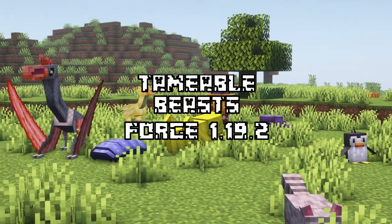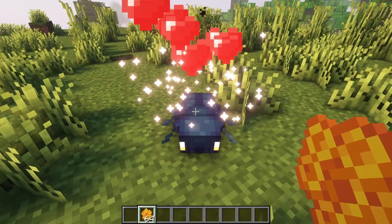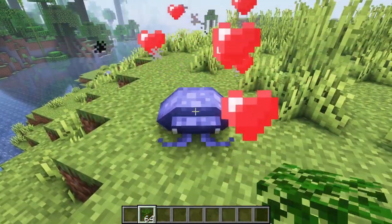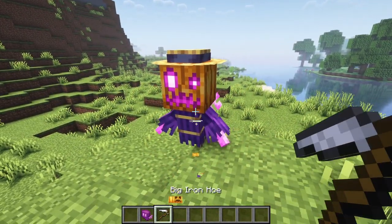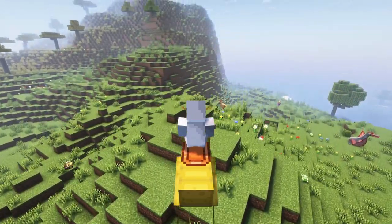After that we have Tameable Beasts. This mod adds quite a few passive or neutral creatures into the game. All of them can be tamed with certain items and most of them have small and fun interactions available, while some of them can be ridden with a saddle.